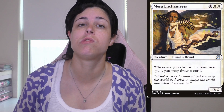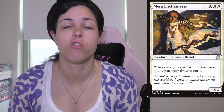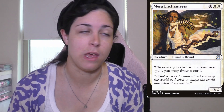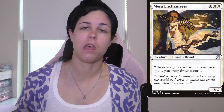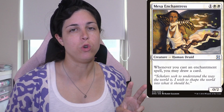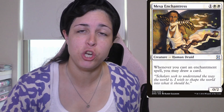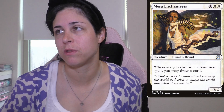If you're playing enchantments in white, you need Mesa Enchantress. She is so incredibly good — she's a 3-mana 0/2, and when you cast an enchantment you may draw a card. Absolutely, a thousand percent. I've talked about like three key enchantment cards in this video where you should run them if you're playing enchantments in white, and this card is awesome.